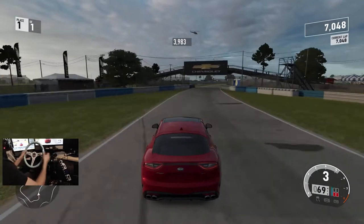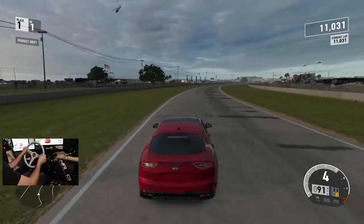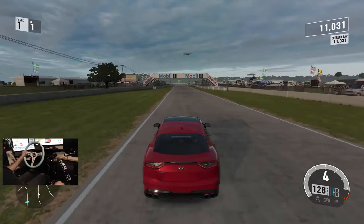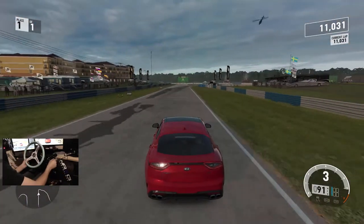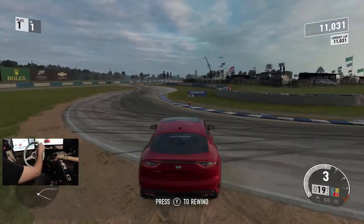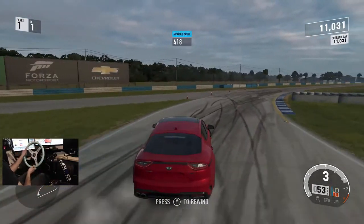Kia Stinger definitely can drift — very mild tune, spitting fire out that exhaust, sounds pretty sick. Definitely kind of impressed with how this thing is driving right now. See what it can do on the slower sections. We can break that in — not early enough, but it wasn't too horrible. We're able to save it a little bit and take it sideways.